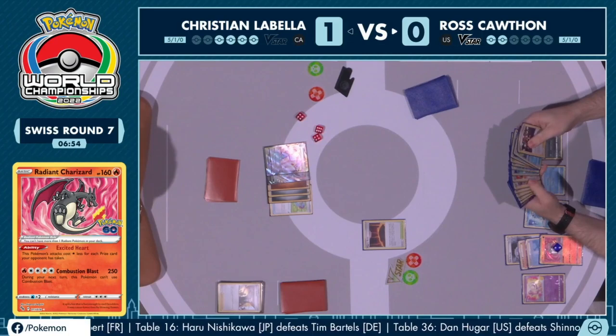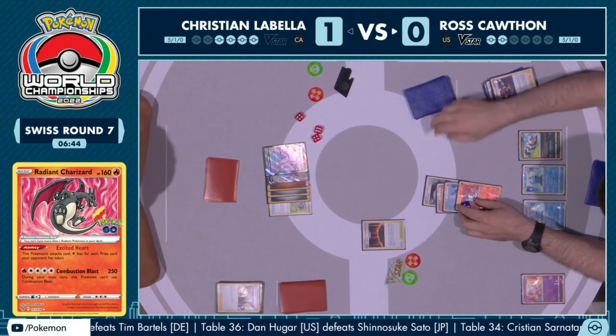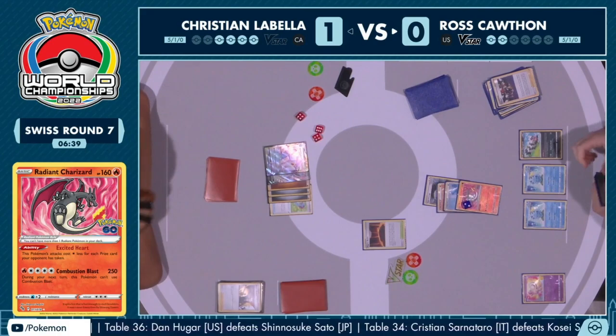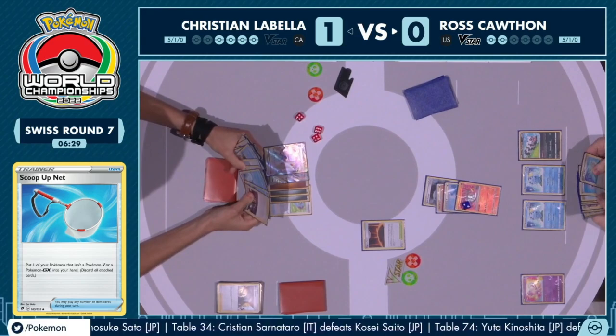Now Ross has to figure out how to remove this special energy since he can't swing into the Duraludon VMAX until it's gone. You have to promote Radiant Charizard, retreat, discard the Twin Energy and the fire, send something else up, use the Magma Basin, then Scoop Up Net. Really technical play — really important sequencing here. If you mess up any portion of this, you'll end up not being able to attack.